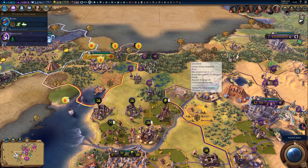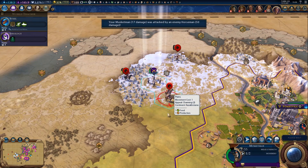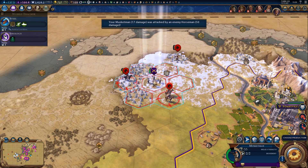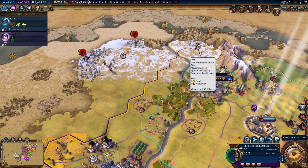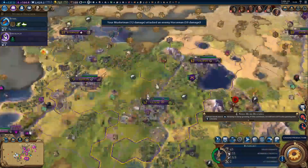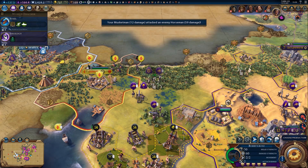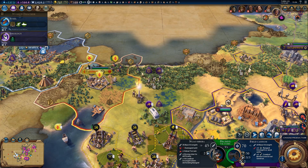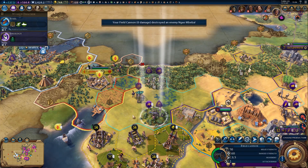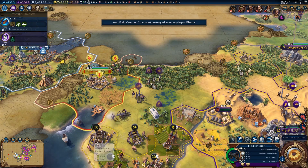We're going to get this settler home and then we can sell him. We could just use him and try and settle a city over there somewhere. We would like to probably try and kill this unit first. Let's start moving over here with you so you can help out as well. We've got a promotion on the Bombard - combat strength when attacking land units, that's not too bad. Settler's going to come down here out of the way. You are going to move in closer and attack this unit in the water - that should take quite a bit of damage.